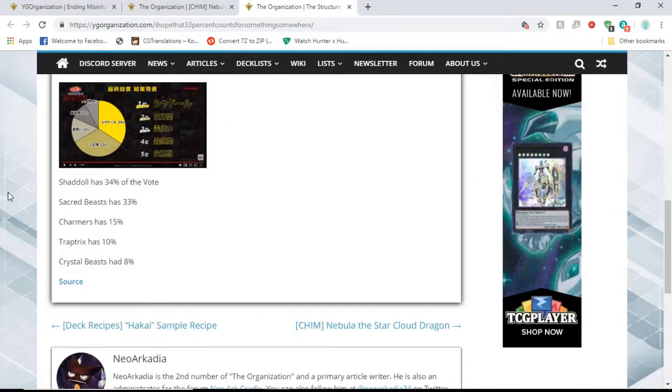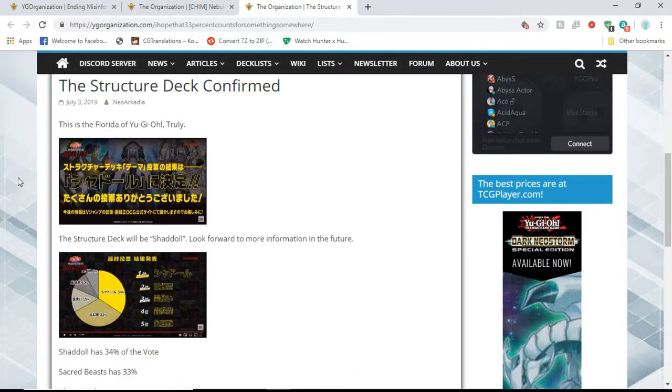I was hoping that Sacred Beasts, Charmers, or Trap Tricks — really any one of those three — would overtake it at the last minute. As you can see, Sacred Beasts got close, but no dice. In the end Shaddoll were on top and stayed on top. I'm hoping that the TCG does something like this so we can see the difference in what people are voting for and what they want. That'd be kind of cool.